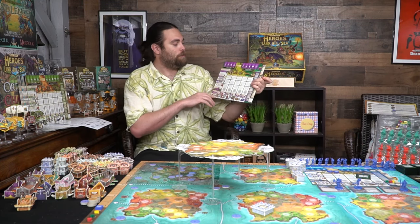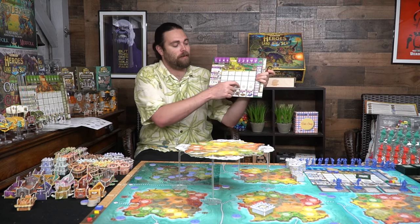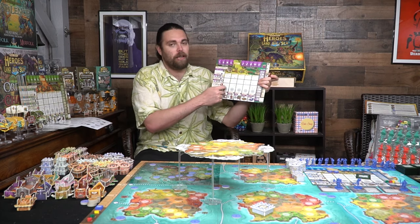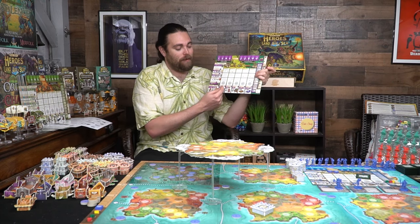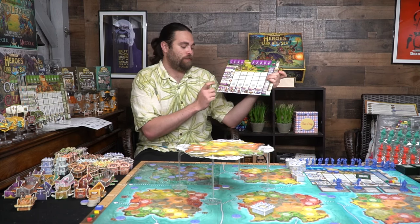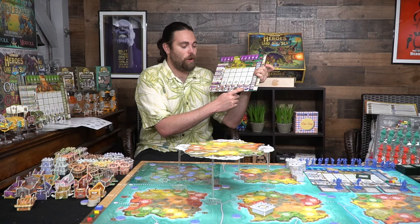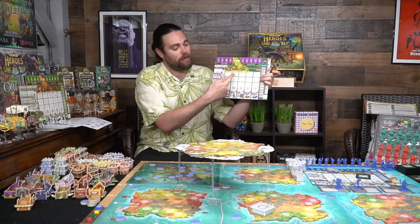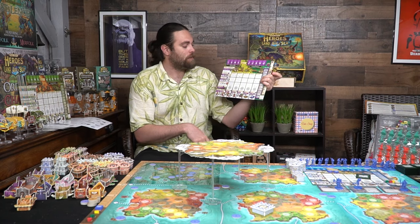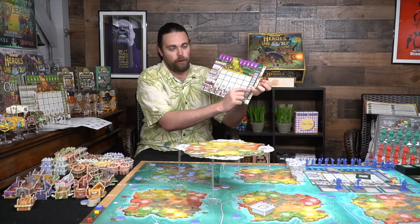Looking at the player board: everything on the left side is your capital city area. You start at level one, and anything at level one gives a bonus to that specific area. Upgrading to level two gives you level one and two bonuses; level three gives all of them, provided you own those buildings. Your units include serfs, warriors, three specific champions, a raft, and a beetle — or whatever your air and water vessels are called depending on your faction. To unlock these units you also need to have the corresponding buildings.